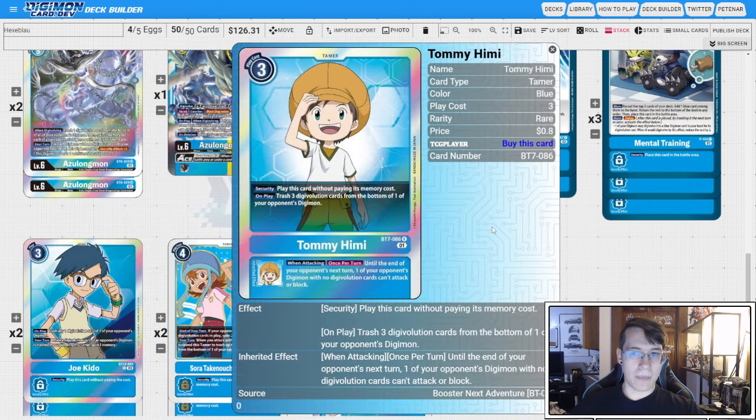Then four copies of Kamihimi — the menace himself. His security effect plays him, and on play, you strip three sources from the bottom of one of your opponent's Digimon. He also has an inheritable: when attacking, until the end of your opponent's next turn, one of their Digimon with no Digivolution sources can't attack or block. If you play this and you have a Joe Kido on board, you're effectively paying two to strip three sources. If you have Hexablaumon on board, you're basically locking down whatever they're playing after the fact.